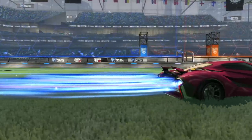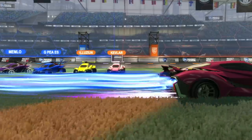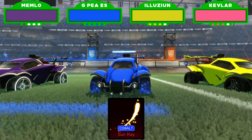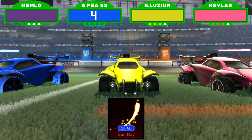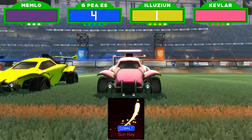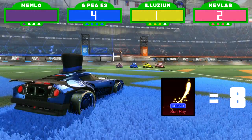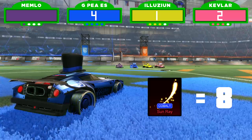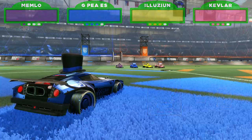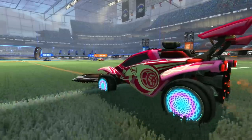Item six: a retina-burning rocket boost found only in the Beach Blast crate, released June 2018 — a Cobalt Sunray boost. GPS bids four keys, Illusion says one key, Kevlar goes with two keys. Actual retail price: eight keys. It's high because the Beach Blast was a limited event crate and not many people opened it. GPS, that one's yours!